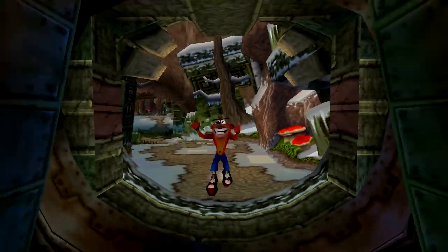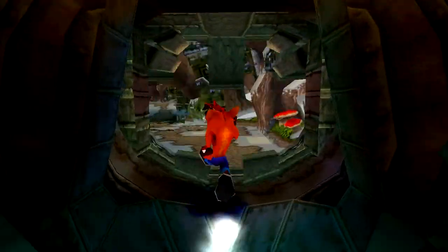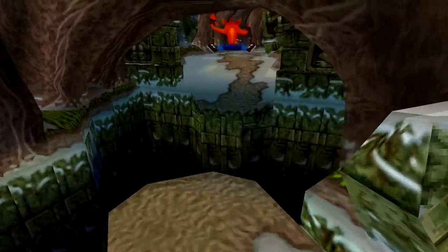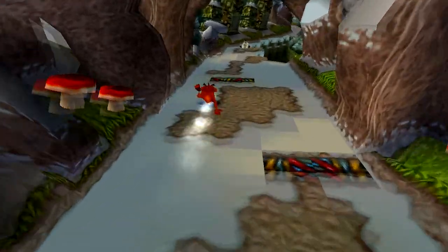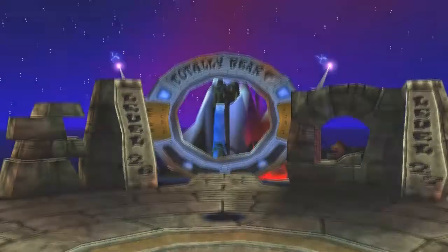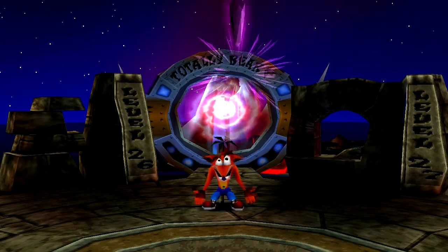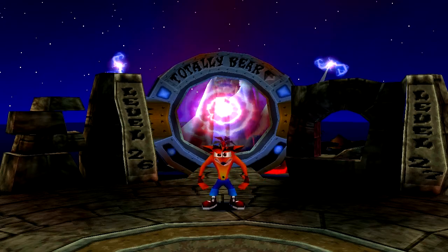Another secret coming up. What you want to do is come in here, get your gem after you have 58 boxes, then head back outside and slide over this hole. Head back up to where the bear is sitting, get to the front of him — the game will freeze for half a second and then you'll disappear. This will take you to a secret level: Totally Bear, on the sixth warp room, level 26. It's not a secret passage — it's actually a complete level. Crash will throw your goodies to the other warp room.